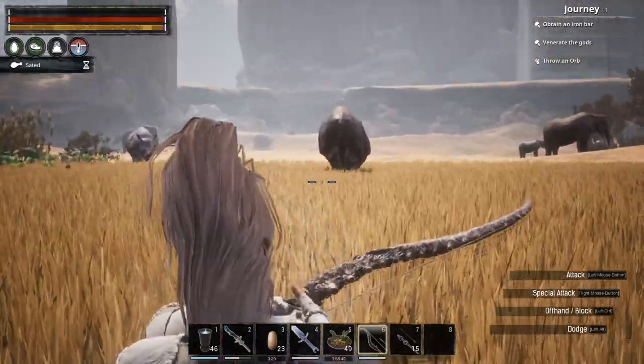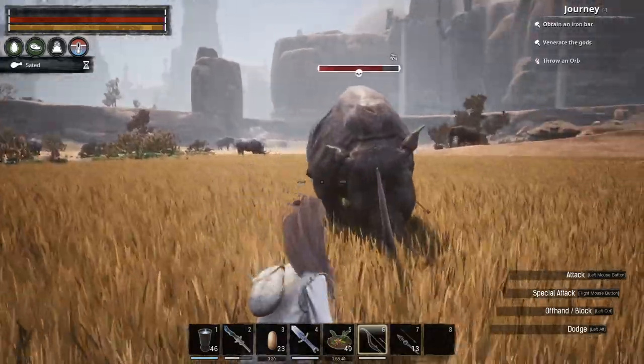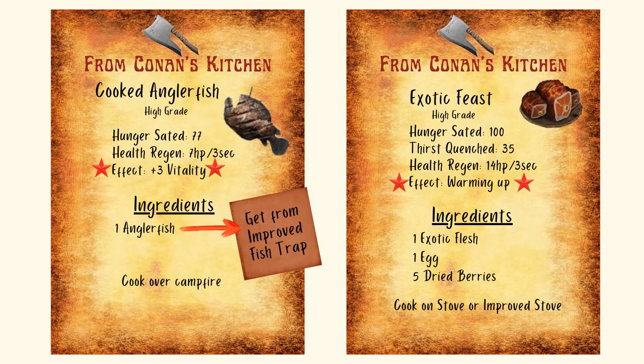The catch with Rhino Head Soup is you need the head of a black rhino — regular rhinos don't work, and black rhinos are pretty rare. From Conan's Kitchen recipes, the Cooked Moray Eel has 7 health regen over three seconds plus three vitality and plus three grit. Angler Fish gives plus three vitality. These fish recipes require an improved fish trap, and to get the improved fish trap you need to complete the Sunken City and find the Deep Sea Fisher feat — it's in the room with the big fish carcass.